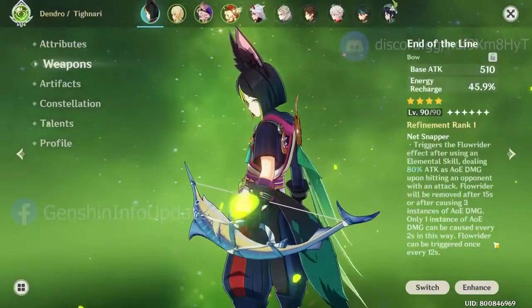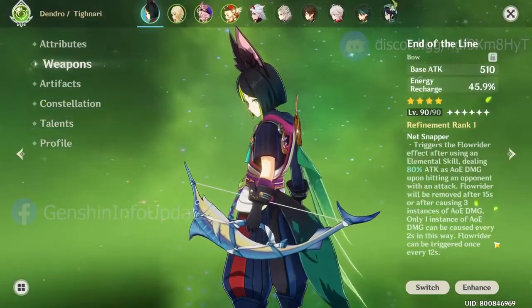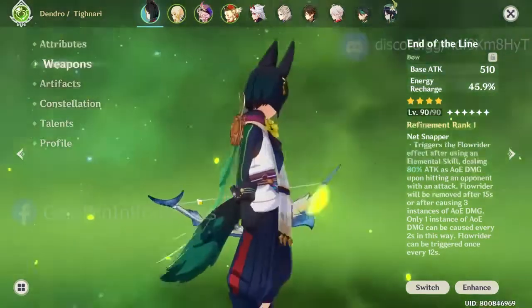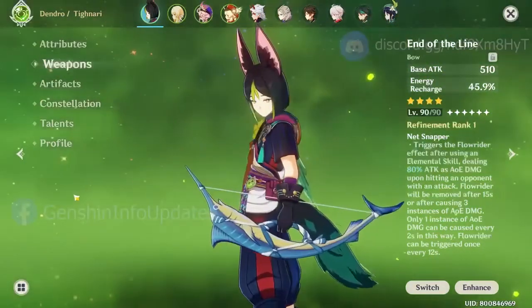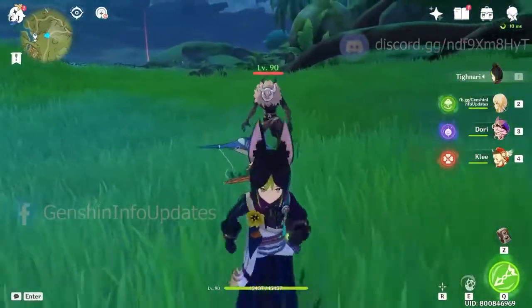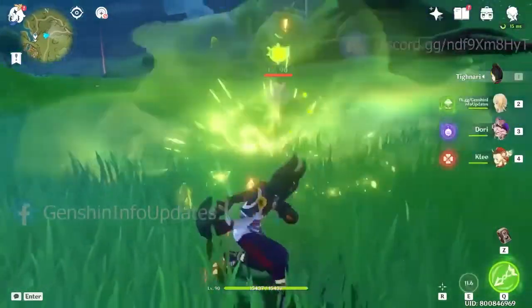The next weapon is a bow called End of the Line. The passive will get triggered after you do an elemental skill, then make any attack. This bow doesn't have a passive indicator, but you can see when the passive gets triggered, which is a splash around the enemy.